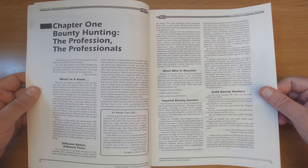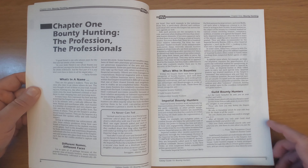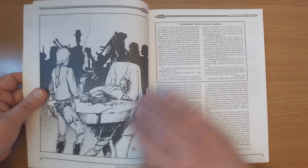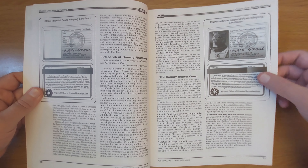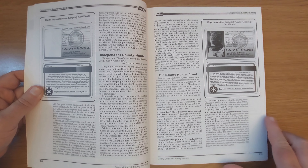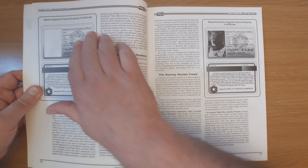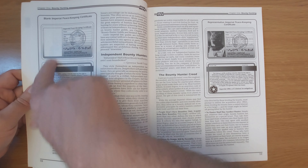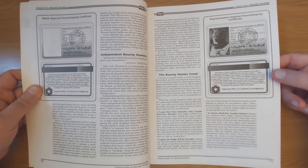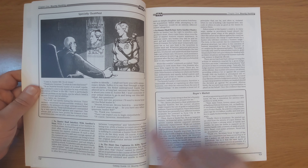Then we've got Chapter One: Bounty Hunting — the profession and the professionals. It goes through the power of having a name, how bounty hunters live on their reputation, and different types: imperial bounty hunters, including inquisitors to some degree — because inquisitors hadn't been locked down to just be Jedi hunters like they seem to be these days. We've got guild bounty hunters, independent bounty hunters, and the bounty hunter creed: 'People don't have bounties, only acquisitions have bounties.' Capture by design, kill by necessity. No hunter shall slay another hunter. And we've got the blank imperial peacekeeping certificate so you can add your character's name and image to have a printed bounty hunter license of your own.